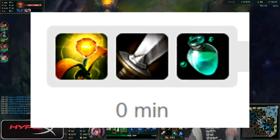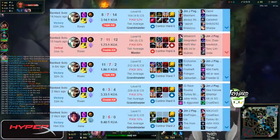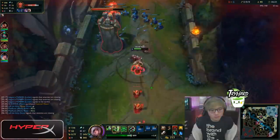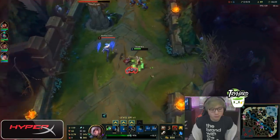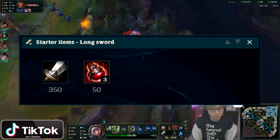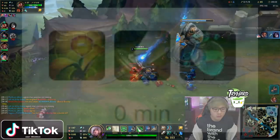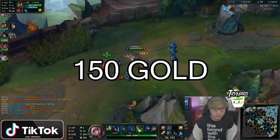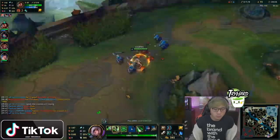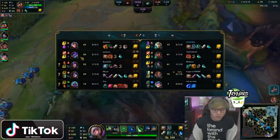The second tip to play Riven just like BoxBox is to start the game off with a longsword and a refillable potion. BoxBox has been doing this in pretty much every single game that he plays. The idea behind this is to save as much gold as possible in the early stage of the game. If you play safe until your first back, you'll already have an extra 150 gold because you don't have to rebuy potions, and you can immediately get off to a Warhammer.